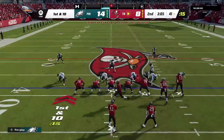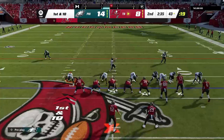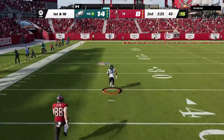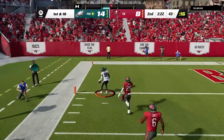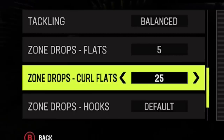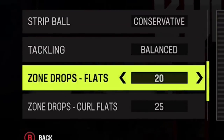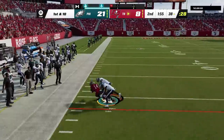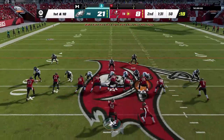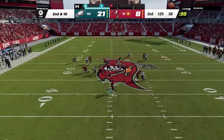Back on defense, he's still in his NASCAR package offense and it was a struggle to keep up with all the motions and changing formations, but eventually even all that becomes predictable as I take a 21 to 8 lead. Since he has mostly been running crossers, I decide it's time to set my coaching adjustments — I usually start with 5 and 25 for my flats, but since he is running crossers and slants, I change my flats to 20. His hurry up is actually hurting his own ability to read my defense and find any advantage against the coverage I'm creating.